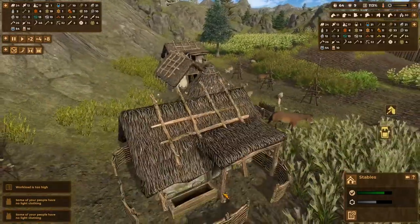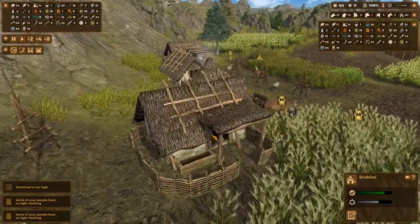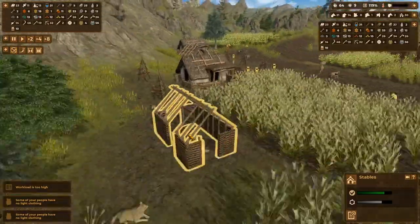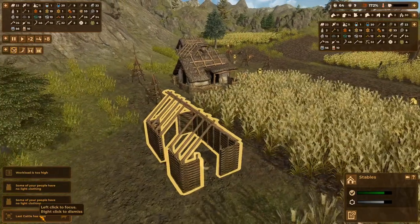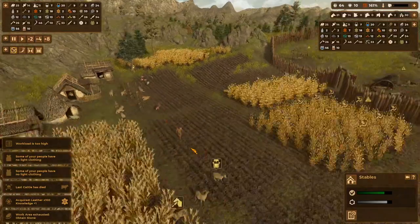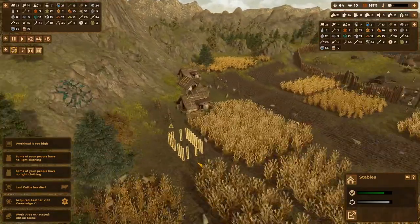I could do a stone base and then weave in the young green woods and put clay all along it — that would look beautiful. Just the roof wouldn't be like that; the roof would be actual roofing to stop the wind from taking it away. The last cattle died — we had cattle? Did they just take it and starve it to death immediately? I also want to see some guys ploughing these crops. Get it ploughed! We're in full already!